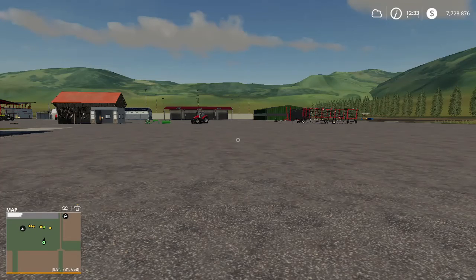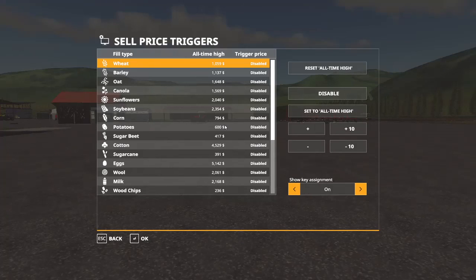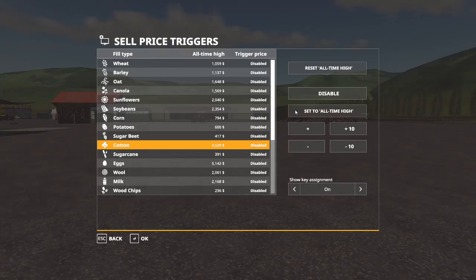Last up for PC and Mac is the sell price trigger. Set a trigger price and you will be notified when the sale price goes over that point. You can change the notification color by editing the RGB value in the XML in your game save folder. Pull up the help window using F, L, Alt, O to bring up your sale price window. Go to cotton or anything you want to sell and you can set the all-time high.